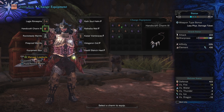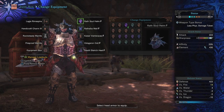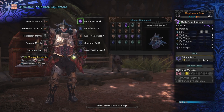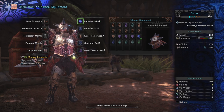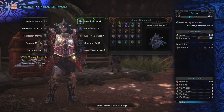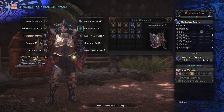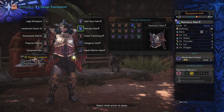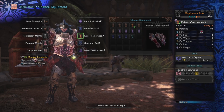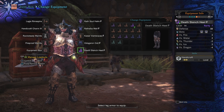Handicraft Charm 3 — we're going for max Handicraft because every single one of these weapons can be boosted up by it, so auto inclusion. Next, the Wrath Soul Helm Beta for critical boost. The alternative is the Wrathalos Helm Beta which matches better, but in testing I got better returns from critical boost over the extra attack. Then Wrathalos Mail Beta for two points of weakness exploit — and you can mix and match Wrathalos pieces, as Wrathalos Mastery shows two out of two with an Azure Wrath Helm and a regular Wrath chest. Kaiser Vambraces Beta for the decoration slot and one more point in weakness exploit. Odogaron Coil Beta for two points in critical eye. And Death Stench Heel for more points in Handicraft.